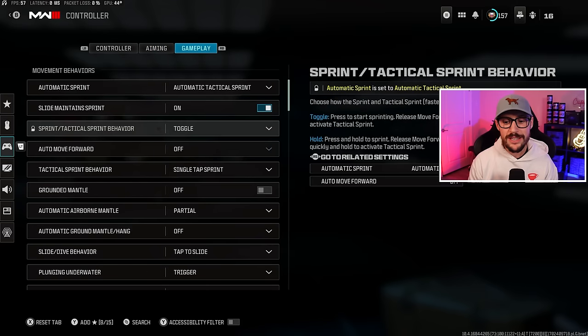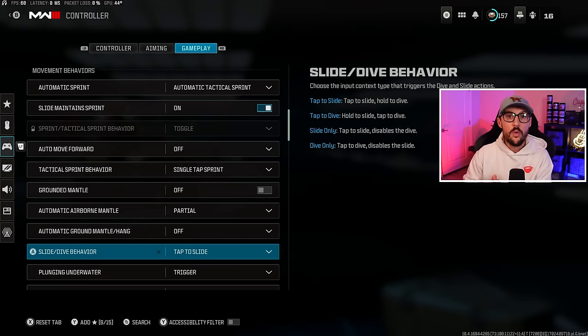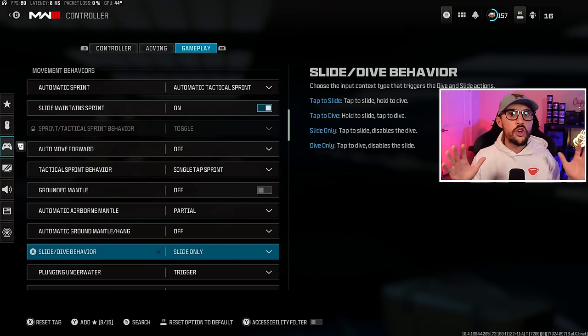Next, let's go down to Slide and Dive Behavior — this is a big one that is different from Warzone 2. You want to turn this on Slide Only. A lot of people get worked up about this in the comments, but you have to have it on Slide Only. If you do not, there is going to be a delay between when you push the button and when you actually slide, which affects our slide cancel. So make sure this is on Slide Only and just work around not being able to dolphin dive — we don't want that delay at all.